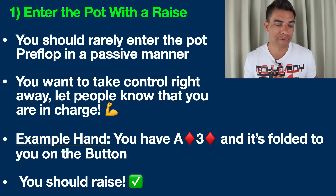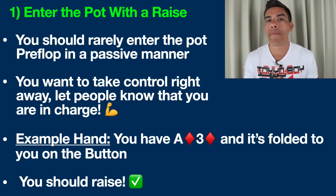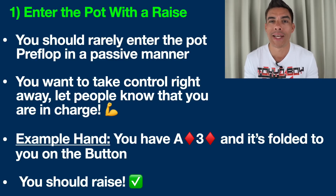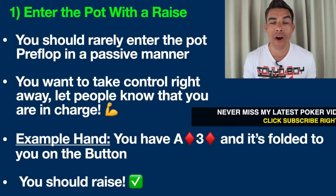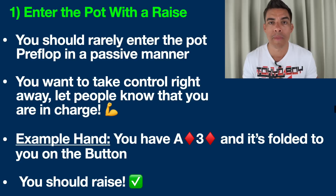For example, you have ace-three of diamonds. It's folded to you on the button. Instead of limping — limping is just calling the blind — why not make a raise here instead to two times or three times the big blind, and let people know that you're not entering the pot in a passive manner? You're here to take control, and it's going to be on them to make a hand. Let people know right away who's in charge.